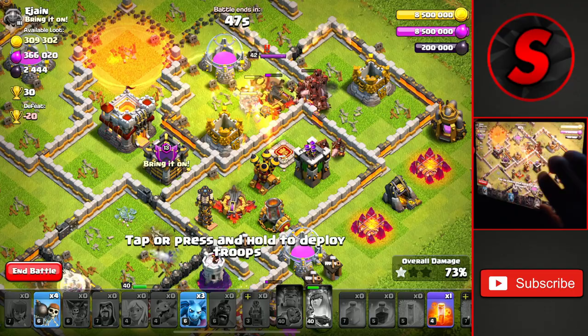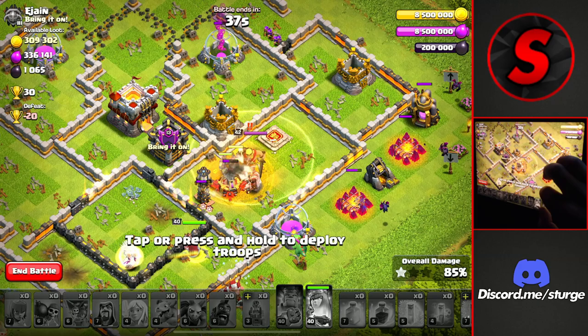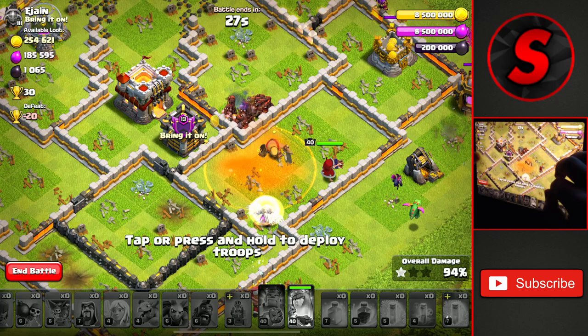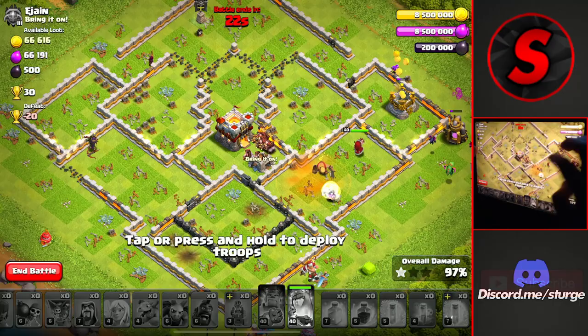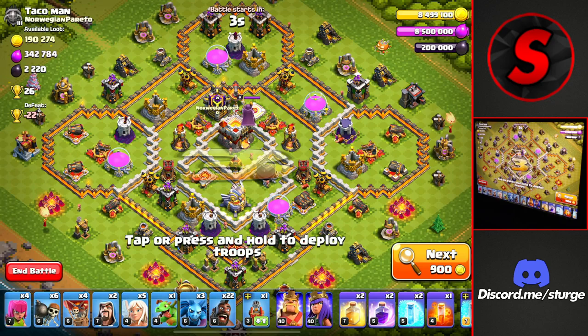We'll drop the clan castle hogs and the rest of our hogs towards the top, getting some cleanup going on the left side as well. Healing through this portion of the base and freezing that wizard tower to keep our hogs alive. We'll wall break out the queen — that springtrap took out a bunch of our wall breakers. We'll poison the king just to slow him down and keep up the hogs. We get that last building — the town hall — down for the three-star on the Town Hall 11, another 30 trophies!